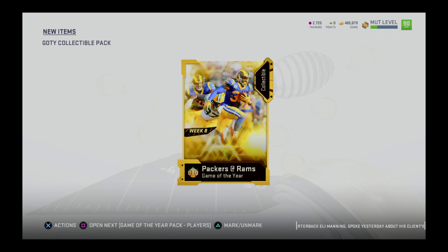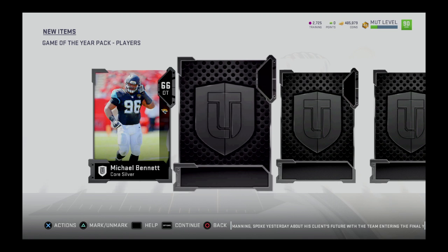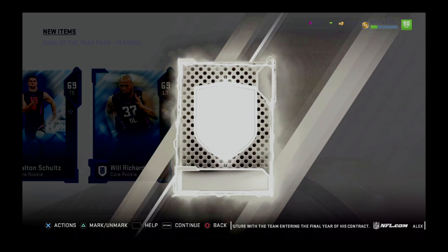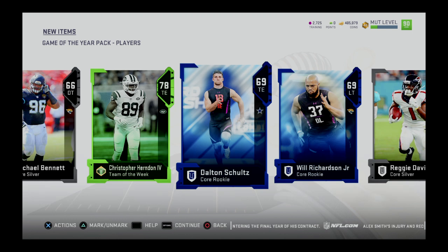We got Packers and Rams — I am indeed a Packers fan, and Ty Montgomery, you lost that one for us. Opening the player pack: we got Silver and another Player of the Week card — Christopher Herndon. Not as good as Kyle Rudolph, but can't complain. And a pretty bad pack that time around. It is what it is — you can't hit a home run every time.